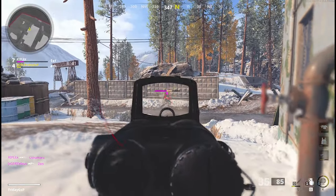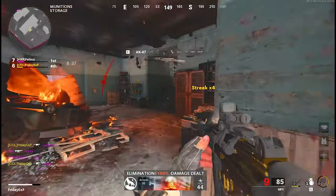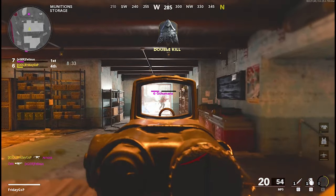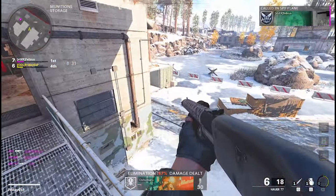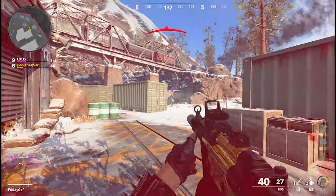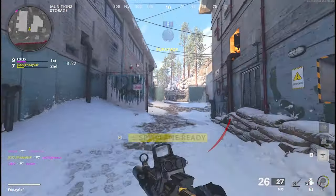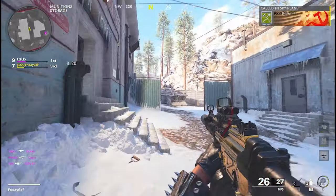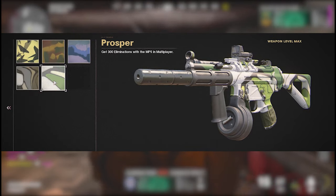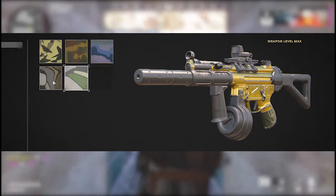I played the MP5 first, as many of you guys out there. I got 1550 kills and it took me 1400 kills to get my first gold camo. You can have that quite faster, but I tested a lot of methods and in this video I'm going to show you some tips and tricks. A lot of those camos, of course, you can get them by just playing.